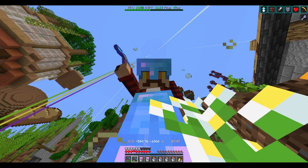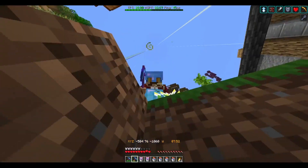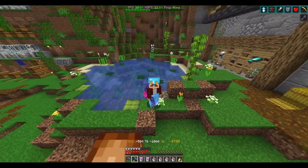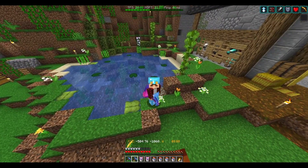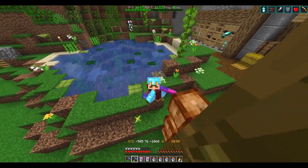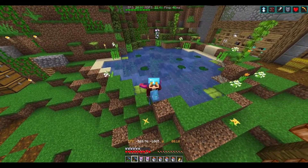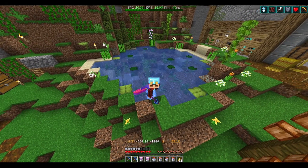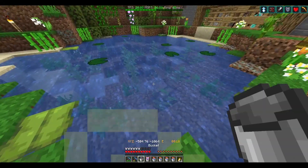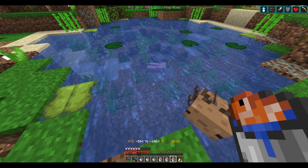I had no luck finding any tropical fish. Luckily another player had found about four of them for me, so we will get those babies released in here. I'm pretty darn happy with how this little pond turned out — I think it looks like a cute little pond. Let's get these fish released. We also got a couple of axolotls.